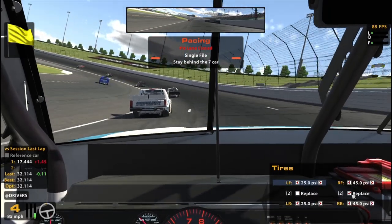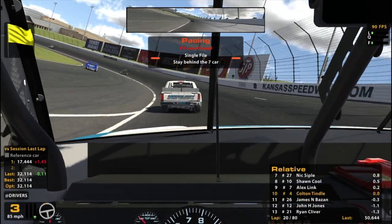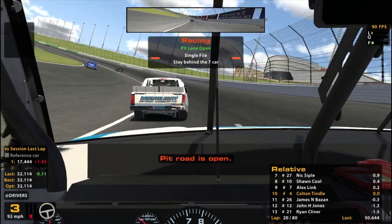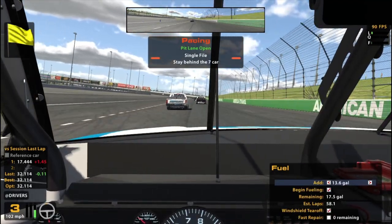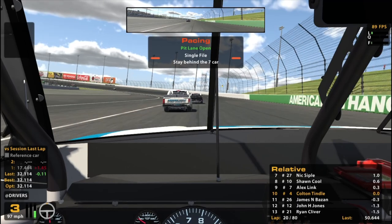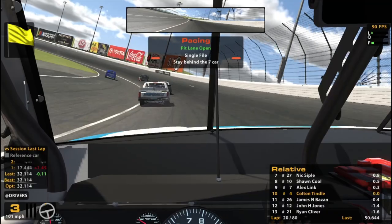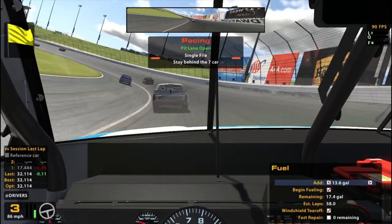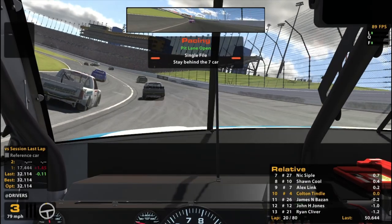We're gonna come in and get some fuel once we go around the track here, no tires though — we just put them on. Pits are open, 7.2 gallons. You know what, I might just stay out. We're not gonna be able to make it to the end. Maybe track position will be nice. What good is an extra gallon going to do me when we have to save 0.7? I'm not so sure about that — I think I'm just gonna stay out.